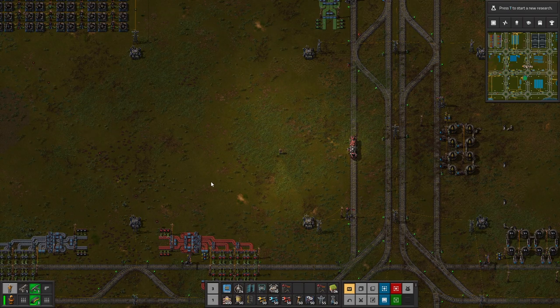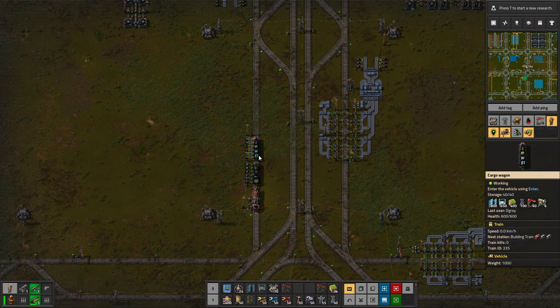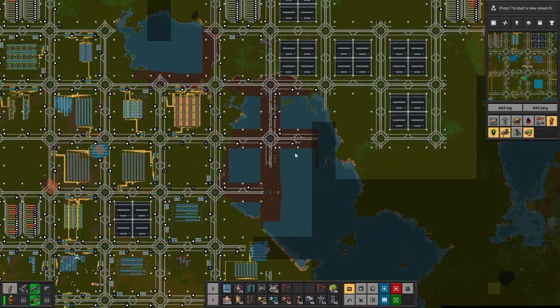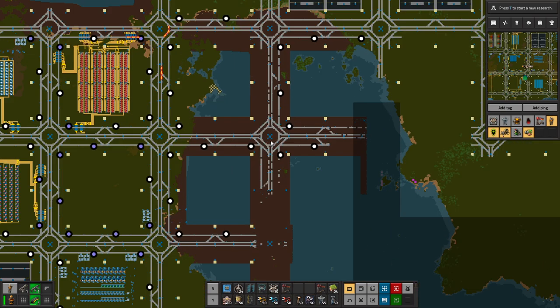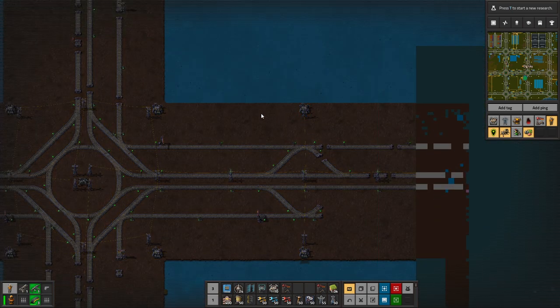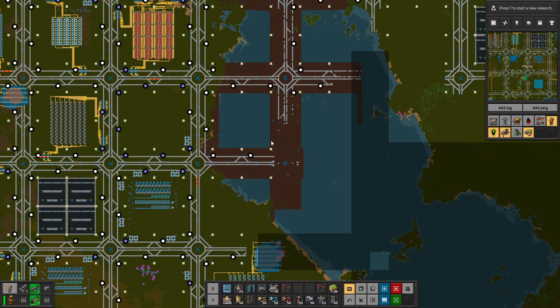Greetings and welcome to Factorio. I'm DGrey and today we continue into the level 2 megabase where in the last episode we just got our building train up and running so we can easily expand out of base. In between episodes I started to place down some landfill and get the trains and robot ports up and running, since we had some issues with robots crossing the lake.